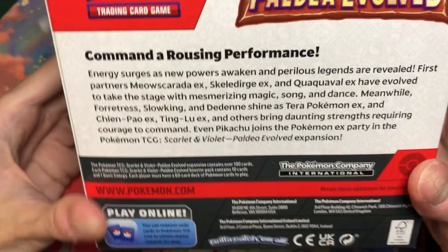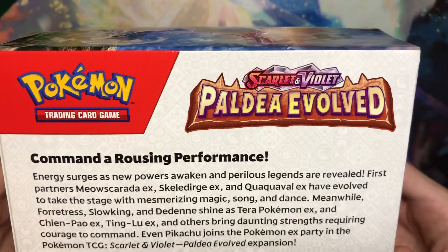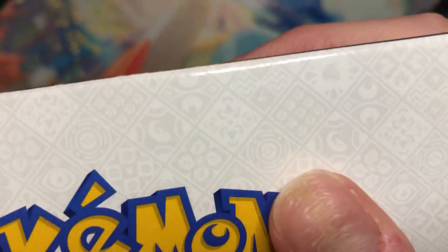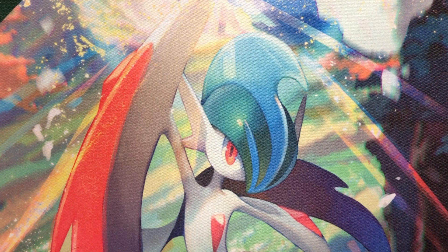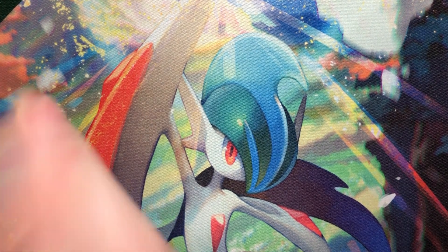Here's the back if you're interested in that. Command of Rousing performance. It's kind of weird, you can kind of see the code on the back coming through, which is interesting. Two, ooh, 222, 185. That 222 would have been good for last year, but this is 2.8.3.